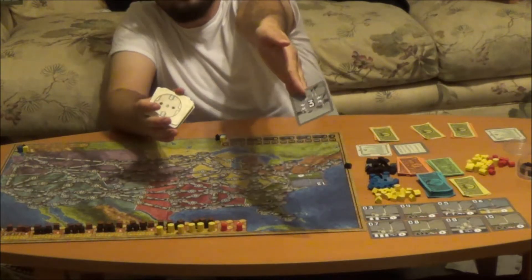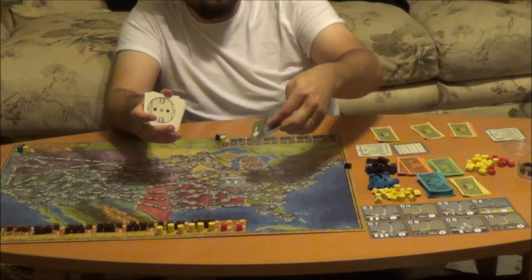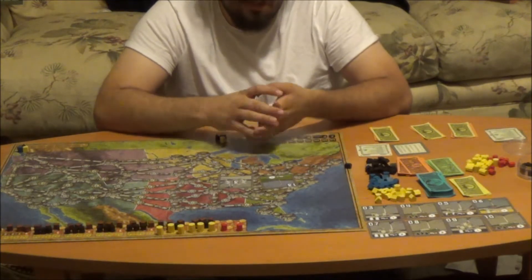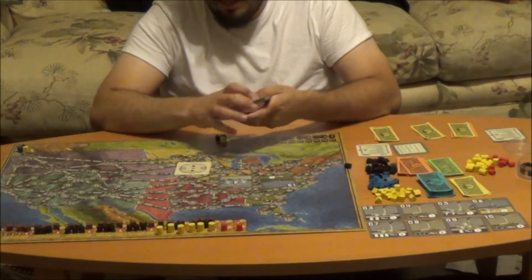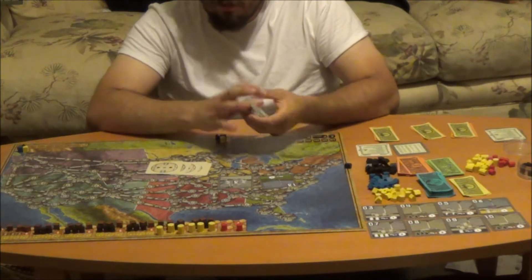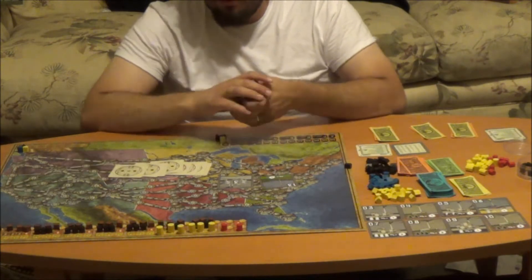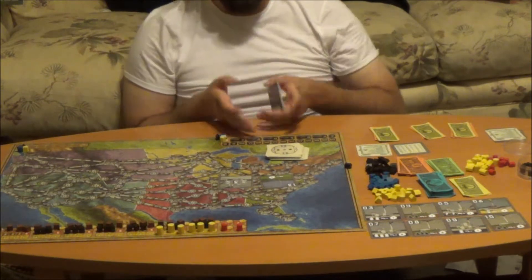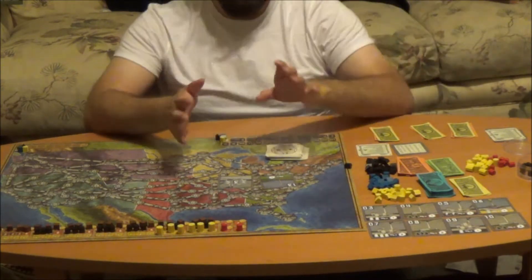You'll also separate the Phase 3 card, which comes on a gray card with a number 3 on it. You'll also separate power plant 13, which is a green power plant. At this point, we will go ahead and remove eight of these plants. This is mostly to make sure that Phase 3 triggers at a decent time, because if you play with only three people, you have to cycle through a lot more power plants to hit Phase 3.